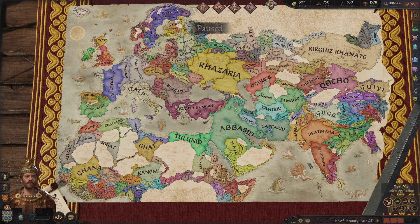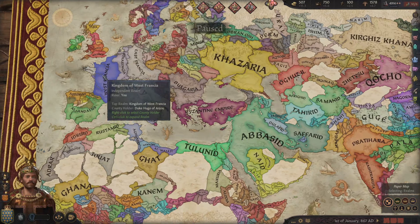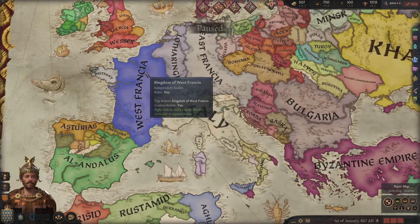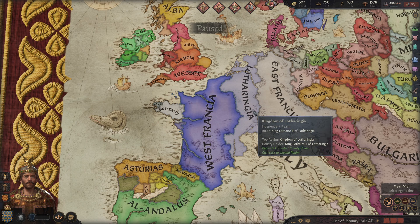Diplomacy is quite the limited thing in Crusader Kings 3. It is not a big topic, so I expect this guide won't go on very long. Basically, in this game there is only one deliberate action of diplomacy outside of war, and maybe one more subtle aspect of it.